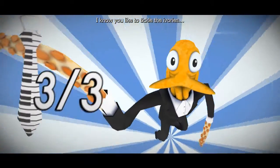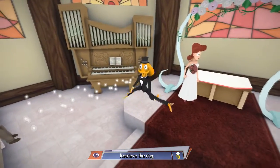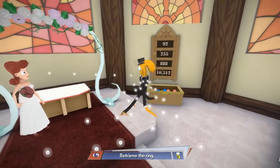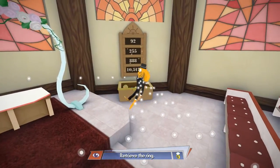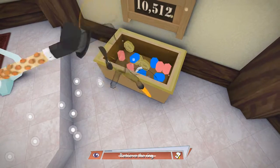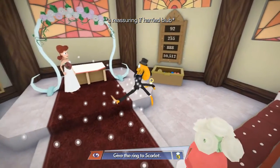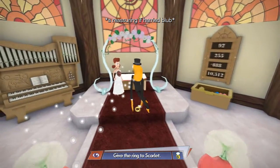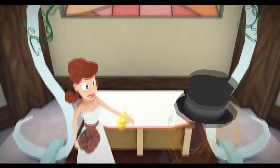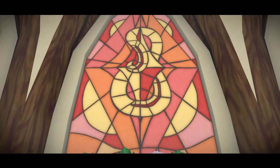Three out of three! I tickle the ivories. Okay, retrieve the ring — where is the ring? Is it in here? Let's have a look. Oh there's a shiny object, must be a ring! Let's just ease this onto her hand. Hello darling, here's your ring. That wasn't her arm but I mean, it's close enough to her hand.